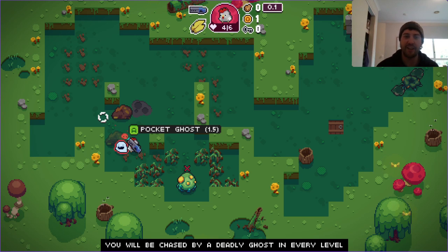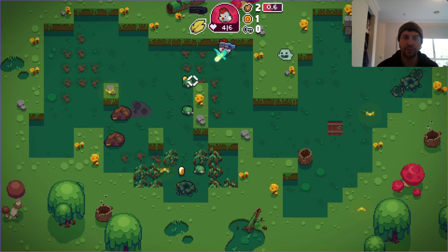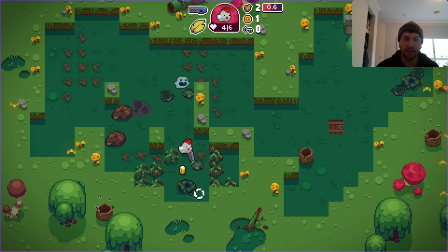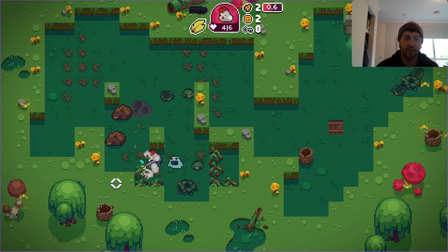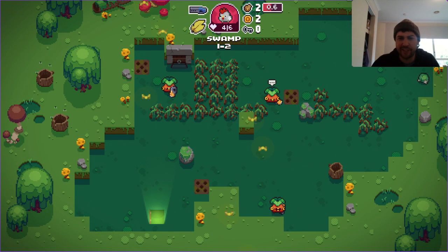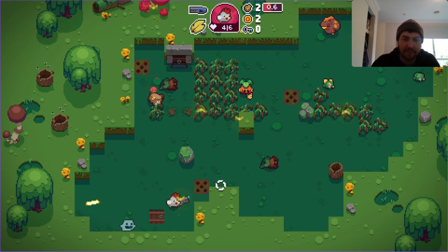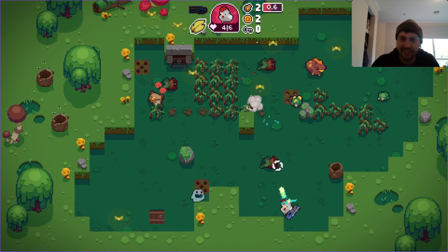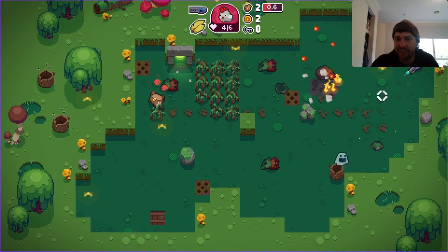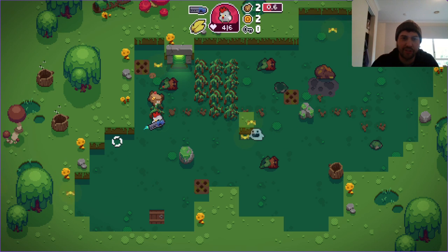We'll be chased by a deadly ghost in every level — we're gonna risk it. So now we've got two artifacts. There's that deadly ghost that will chase us; unfortunately we cannot attack him at all because he's a ghost and he'll just go straight through it. That's okay though, he's quite slow. He's a sneaky little bugger — he's trying to catch me but he's in my line of fire.